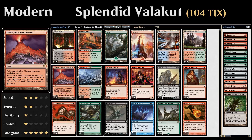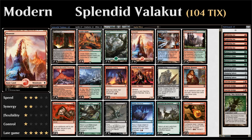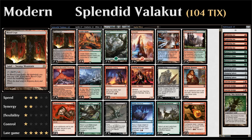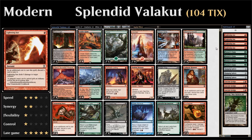For the mana base: besides four copies of Valakut, we need a lot of mountains since we can't afford many non-mountain lands in a Valakut deck. We have one basic Forest, four copies of Wooded Foothills as fetch lands that can fetch mountains — though when returned with Splendid Reclamation they won't be mountains right away; after untapping we can still fetch a mountain. Eight basic mountains, four copies of Cinder Glade which enters untapped if we control two or more basics and also counts as a mountain, plus shock lands: one Blood Crypt, one Steam Vents, and four Stomping Ground, which is both a mountain and a forest.